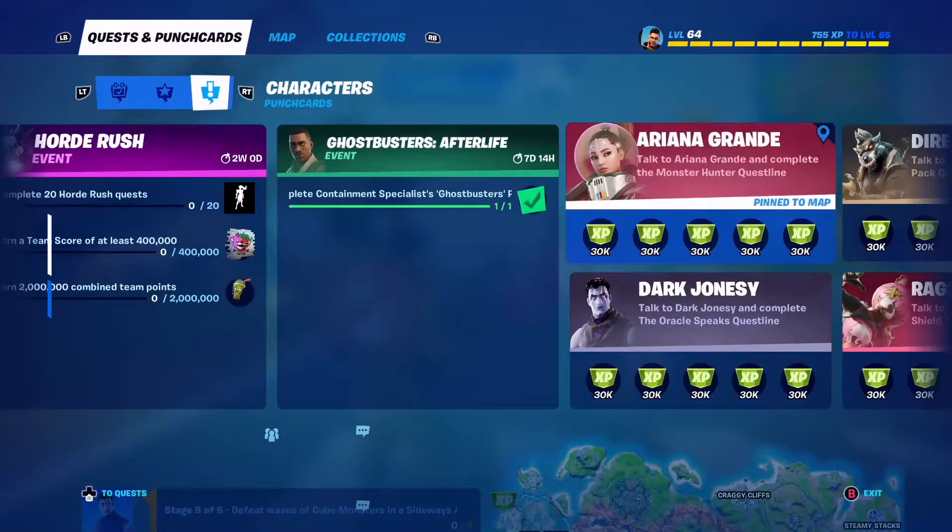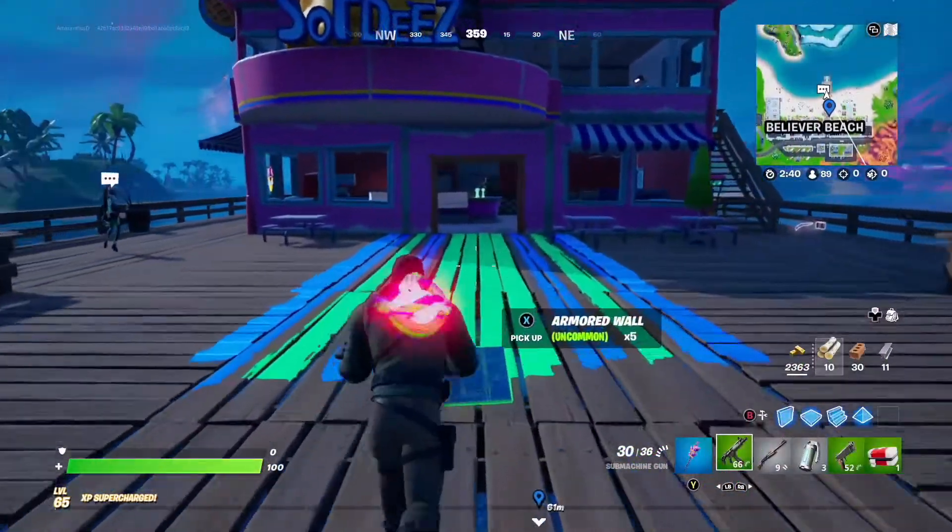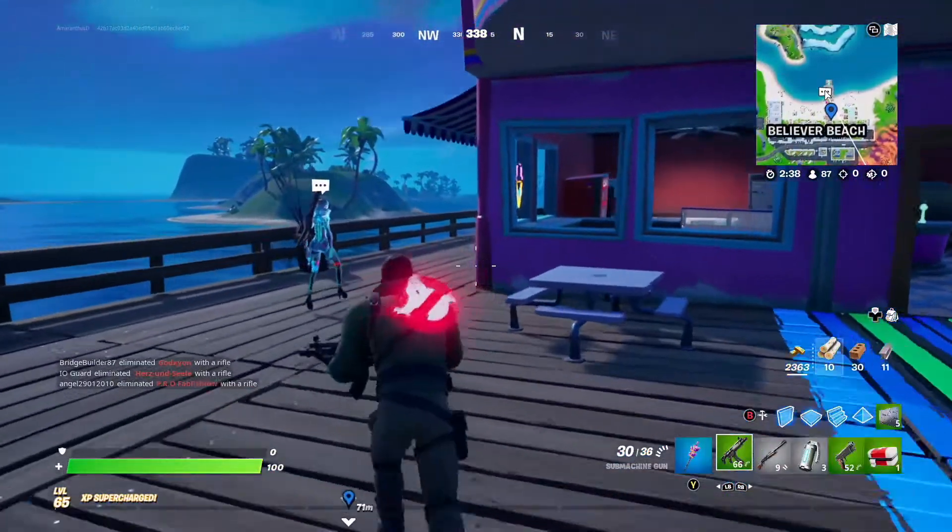I've put a pin on the Ariana Grande Quest so it should show as a blue pin on the map for me. And there she is in Believer Beach. So I'm going to go and see her straight off the battle bus. There's Ariana there — I'm going to go and get the quest from her now.